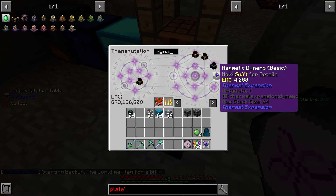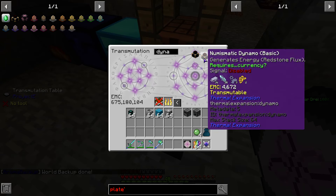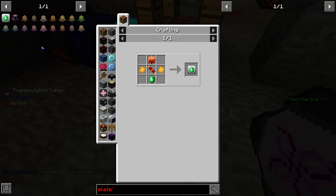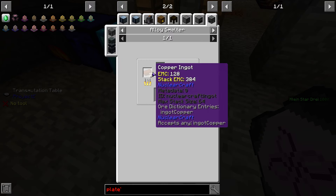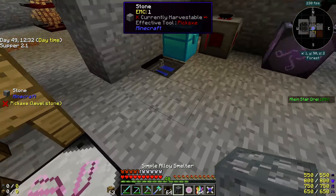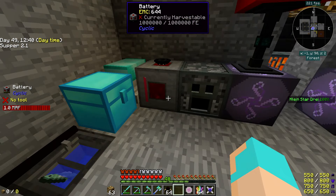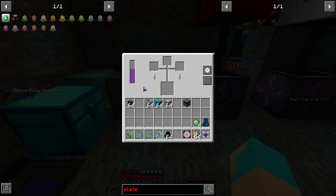How come I have two in here and two magmatic? That's different — requires currency. So we made that. Now we've got signalum. Signalum is a blend of redstone, copper, and silver. Silver, okay. Redstone, copper, and silver — that is north.